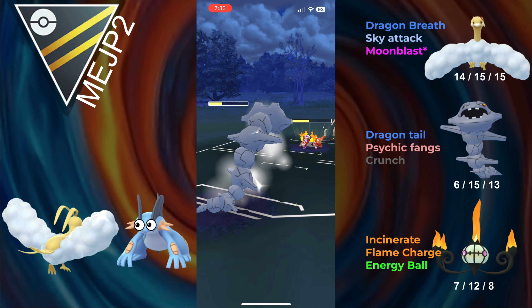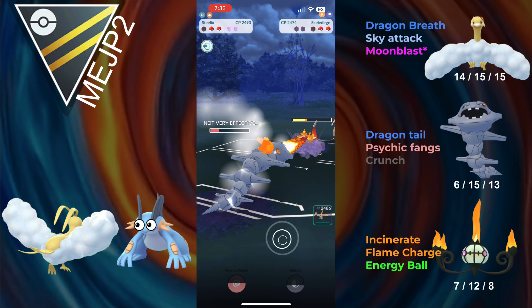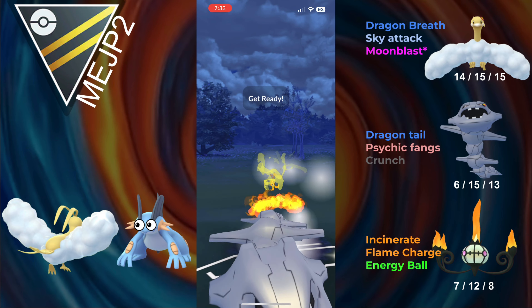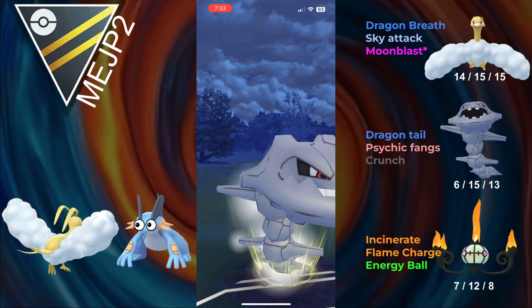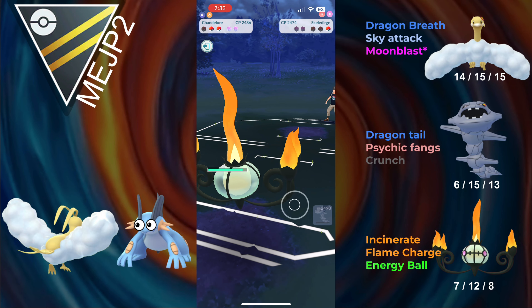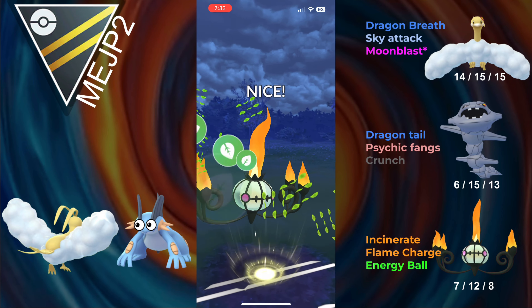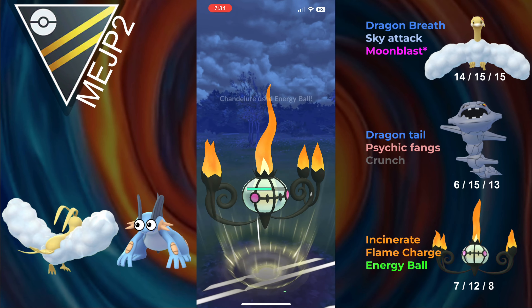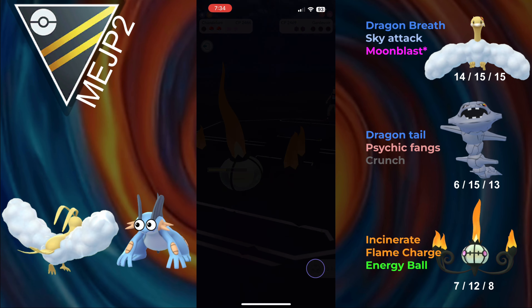They go for a Disarming Voice, and now we're going to be able to make it to a Psychic Fangs. Psychic Fangs won't take out the bulky Skeledurge, but that's fine because Chandelure can come in, and we get to deny all their energy. In the back they have Gardevoir — they're not winning this. We can go for the Energy Ball. Energy Ball rocks the Gardevoir and we take him out.